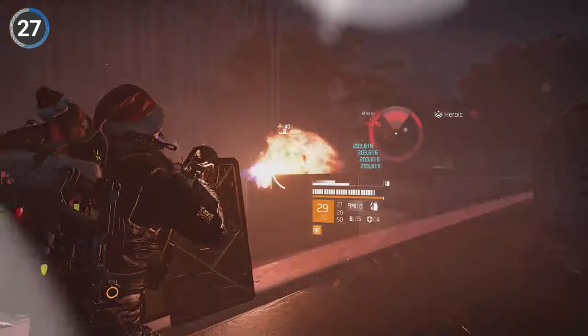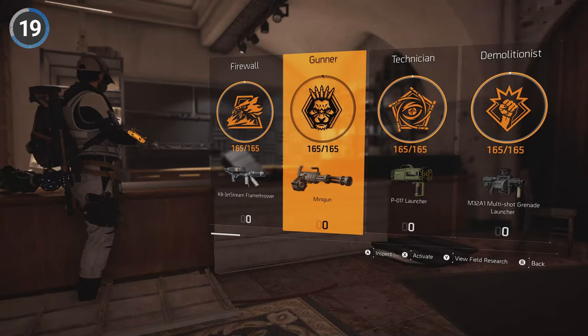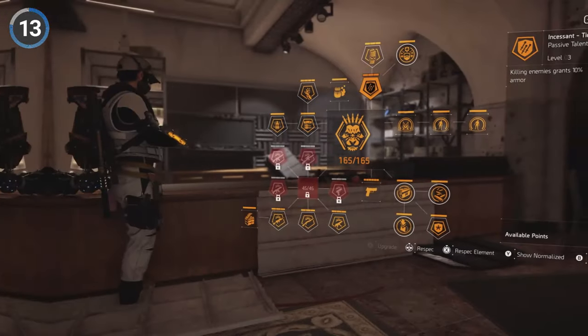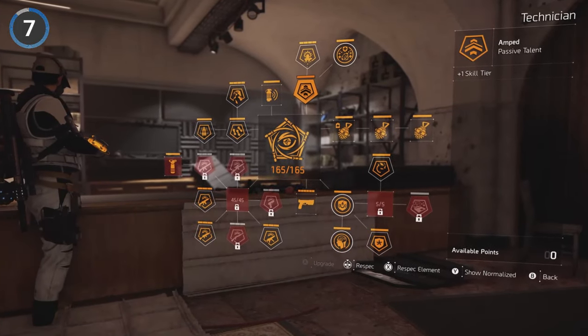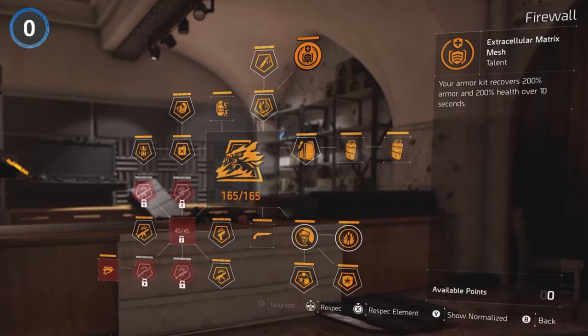Bizarrely, despite the rise in popularity of hybrid and sniper builds, there was very little change with specializations. This is probably because they aren't an important part of build creation, often picked only for a very minor tweak. Gunner with its armor on kill is popular with DPS and run-and-gun builds. Technician with its skill tier suits hybrid and skill builds. And Firewall for its overpowered armor kit, which can be an absolute game changer in PVP.